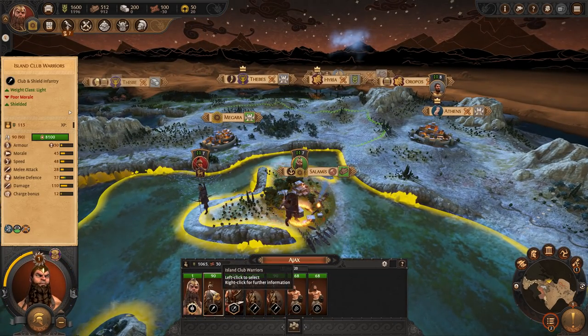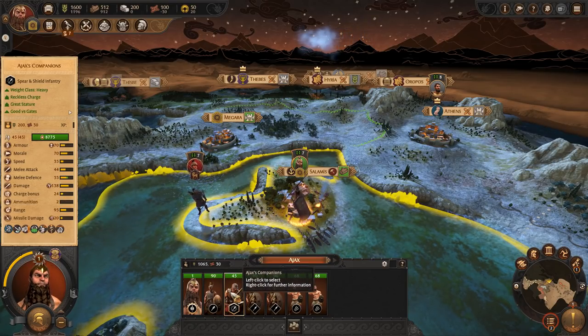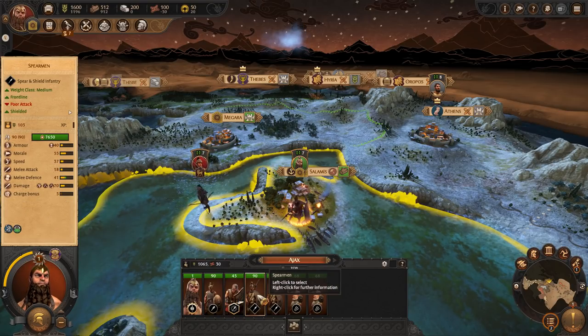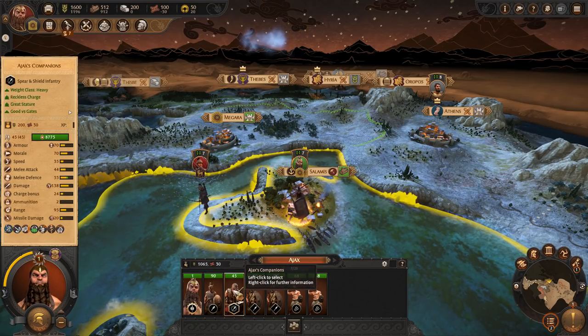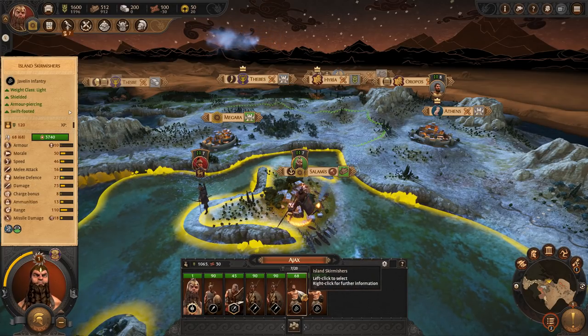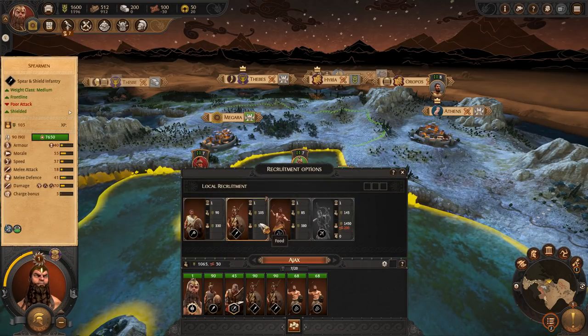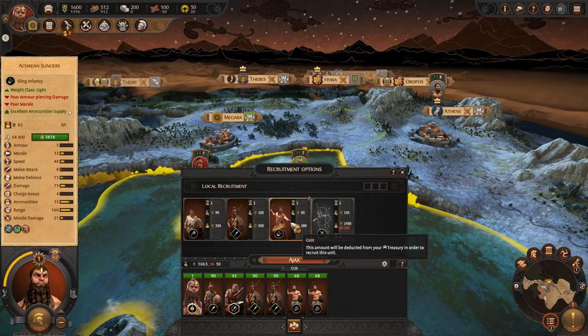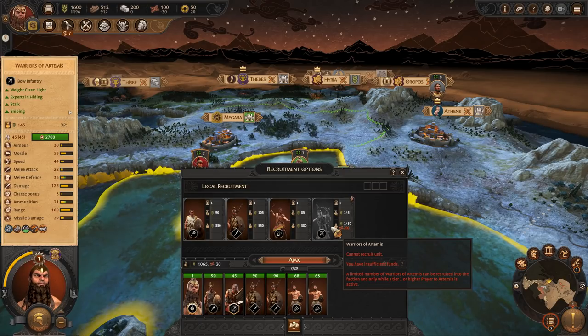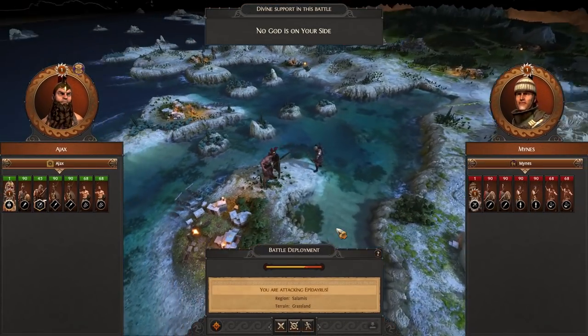Let's have a look at Ajax's army. He starts off with one unit of Island Club Warriors, one unit of Ajax's Companions — we've got one of those already — some Spear and Shield, and then Island Skirmishers. From the get-go in our local recruitment, we have access to Islanders, Spearmen, Achaean Slingers, and eventually Warriors of Artemis. Without further ado, let's push out and fight this first battle.